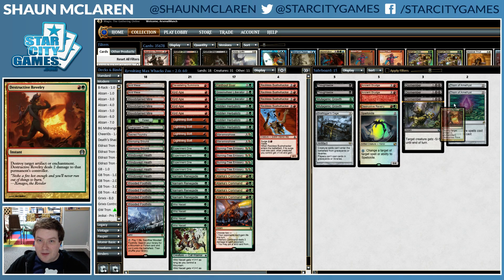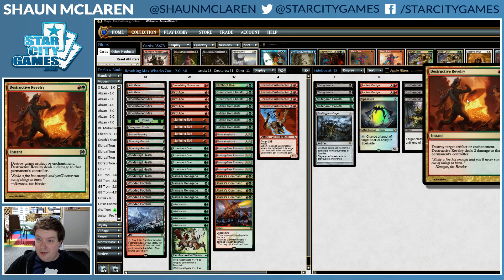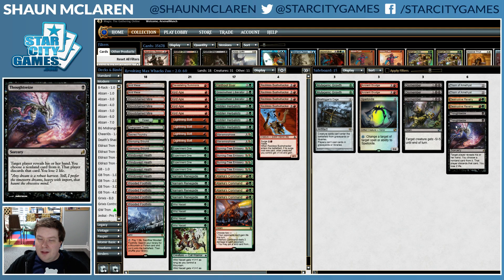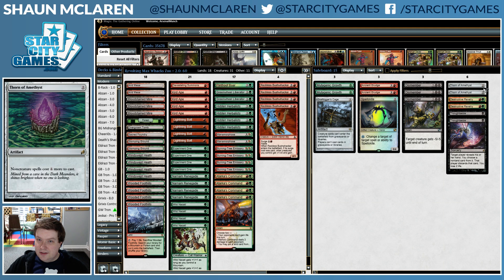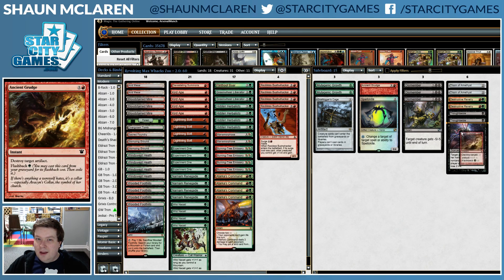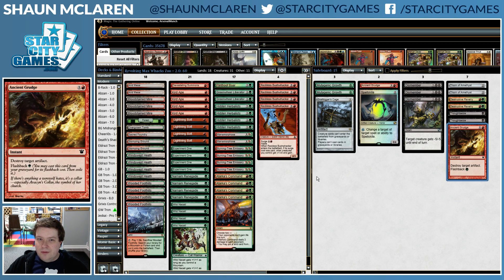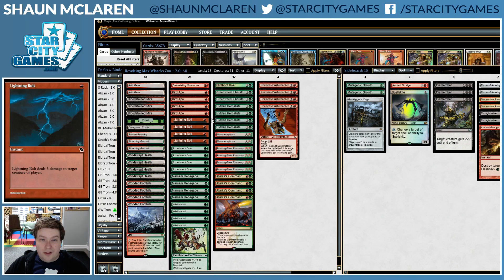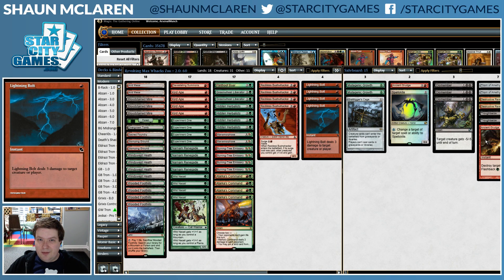Sideboarding: we have Thorns of Amethyst, which are obviously coming in. Destructive Revelries are great because they destroy Phyrexian Unlife, and they can also hit Lotus Bloom in a pinch, although the opponent can combo off on upkeep a lot of the time. They can hit Pentad Prism or anything else. We also want Thought Seizes — any sort of disruption is good — and we can potentially squeeze in an Ancient Grudge or two. Destroying Pentad Prism is pretty good early on.